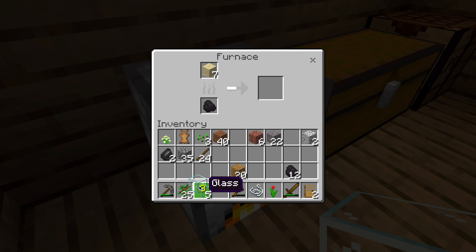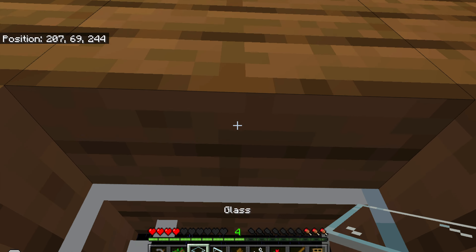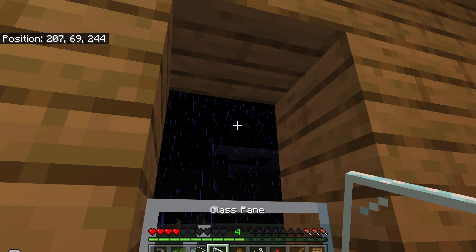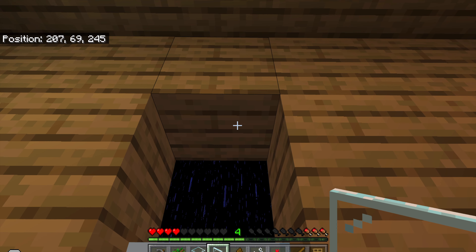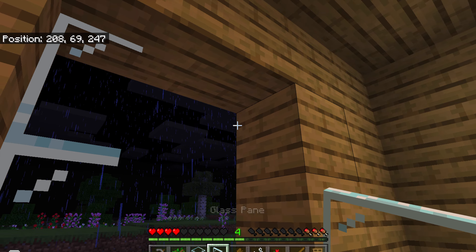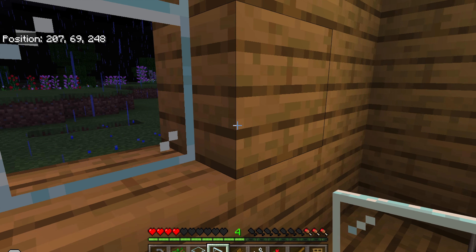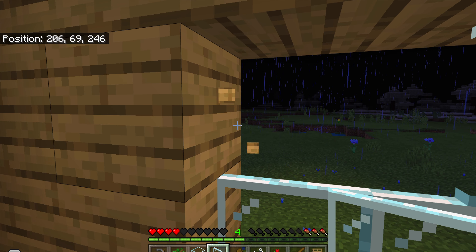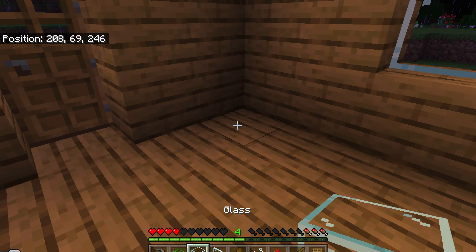Now I'm going to get some glass for windows. I actually changed it to glass panes. I placed windows in — because what's a house with no windows? Here's the first window, here's the second window, and here's the fourth window. The wood house is looking good — I like it.